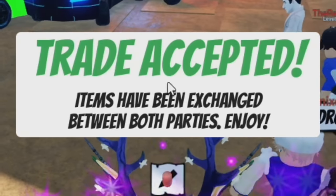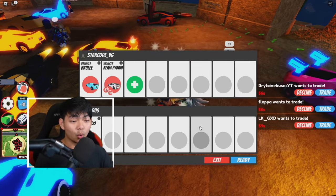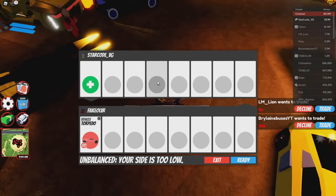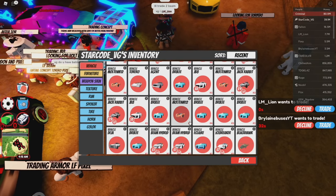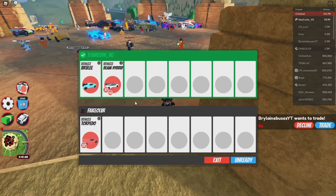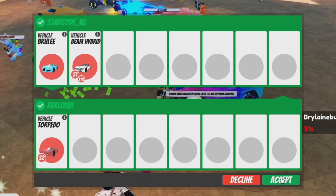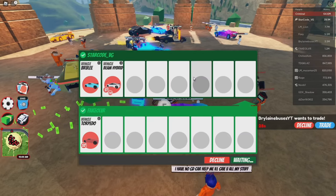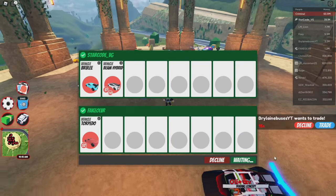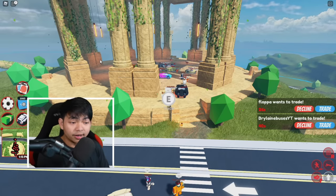Let's see if this guy is gonna offer a Torpedo. This guy has a Torpedo — he said he got one. I'm gonna give him a Brilly and the Beam Hyper. Click ready. You only need to give two cars for the Torpedo — Brilly and Beam for the Torpedo inside Roblox Jailbreak. He accepted! Click accept just like that — you guys are gonna have a chance to get a Torpedo. I already clicked accept, let's wait for this guy to click accept too. Trade has been accepted! Since we got the trade, we're gonna hop to another server for another trade.